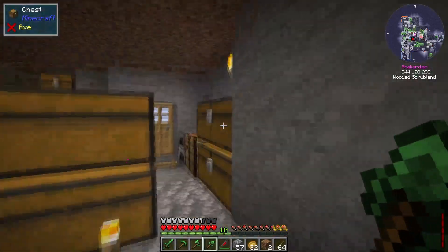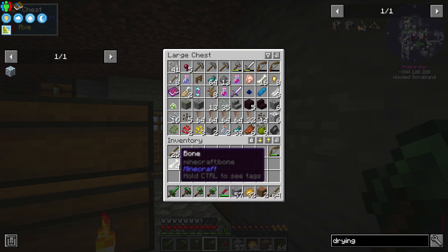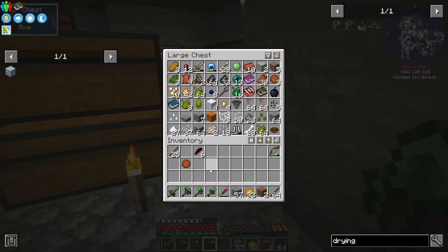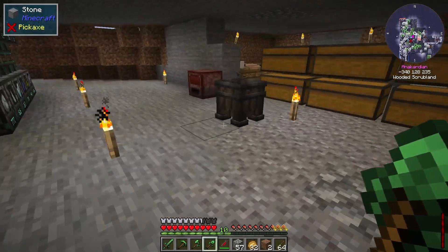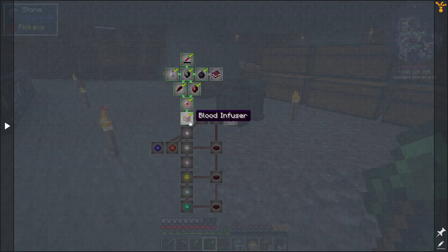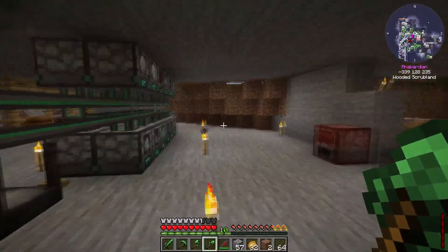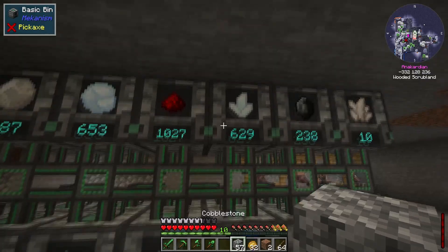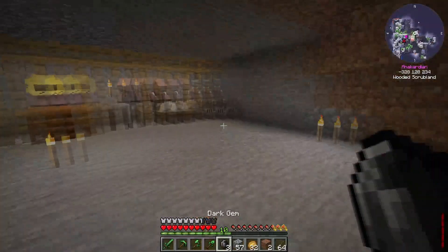Let's get rid of the excess of everything else we might be carrying. There we go. I found a bow from a skeleton. So last time we came to the blood infuser — this time we need a crushed dark gem, so let's make three of those.